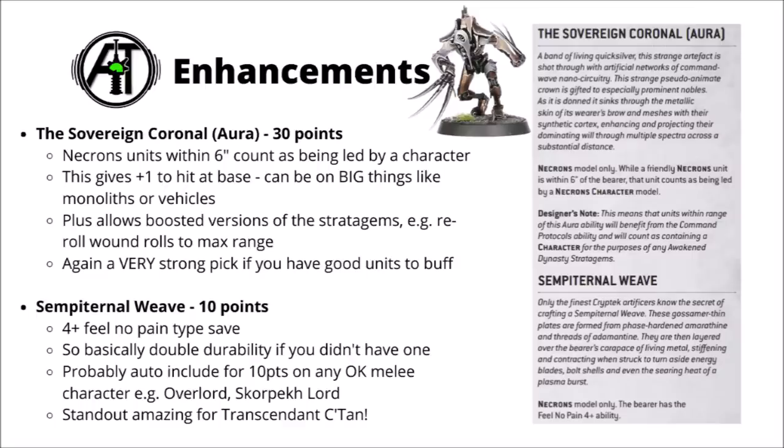Finally for just 10 points, is the Sempiternal Weave. It can be given to any one character model and gives the bearer a Feel No Pain 4+. I'm honestly surprised this only costs 10 points — it's a genuinely impressive toughness buff. A 4+ Feel No Pain means on average your opponent has to slog through twice as many wounds, effectively double durability for the unit. For 10 points it's pretty usable on just about any generic character, particularly with access to that 1 CP stratagem to get them back up again. Looks awesome for an Overlord, Scorpek Lord, or Hexmark Destroyer, but standout amazing for the Transcendent C'tan — it doesn't have the Epic Hero keyword, so basically double durability on an enormously tough model. Overall I could honestly see all four enhancements being used.